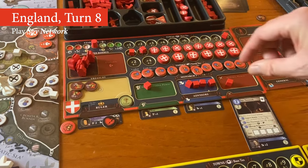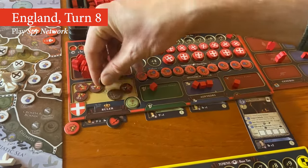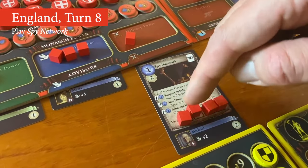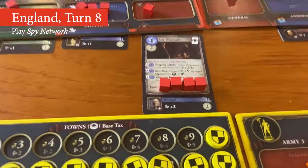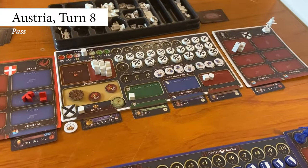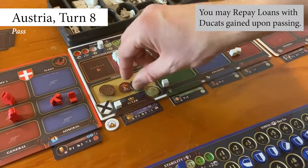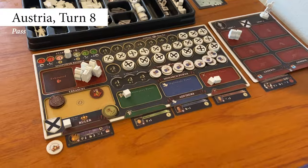England now plays an action card called Spy Network, which is a so-called display card. They pay its cost — one diplomatic power and two ducats, taking a loan to do so — and place the card next to their player map. As a display card comes into play, the player places cubes to indicate the uses the card has on it, in this case four uses. So England takes four cubes from their supply and places them on the squares on that card. During later turns, England will be able to take any of the three actions on the display card by paying their listed cost and removing uses. Austria now decides to pass and moves their status marker to the pass first spot on the status mat. They collect five ducats for being the first player to pass, and will be the first player next round. Before ending their turn, they spend six ducats to repay one loan, removing one interest token from their treasury. The remaining cubes in their monarch power pools will carry over to the next round.